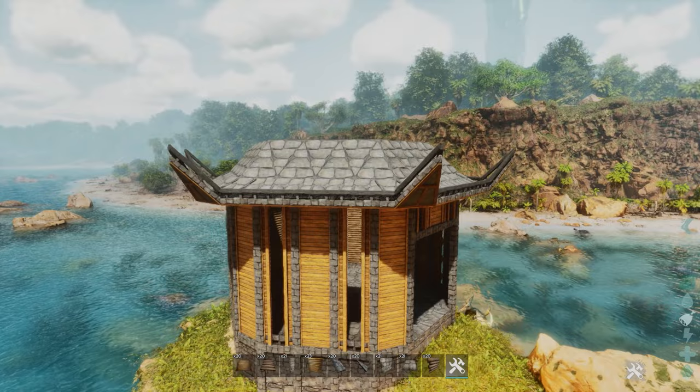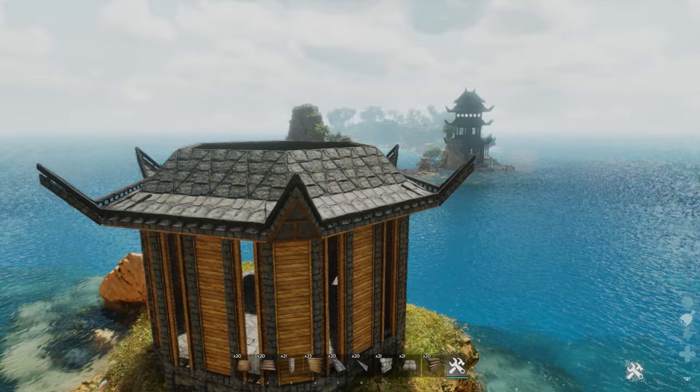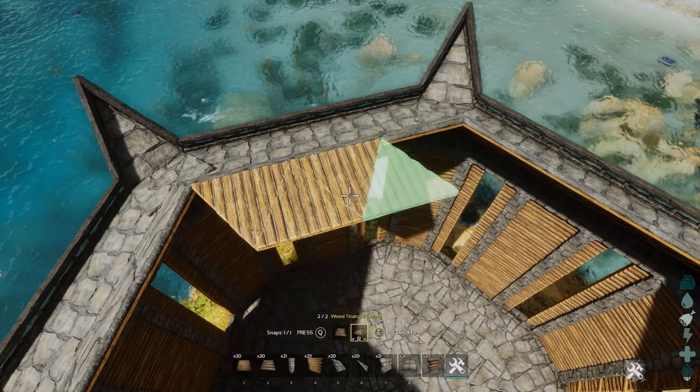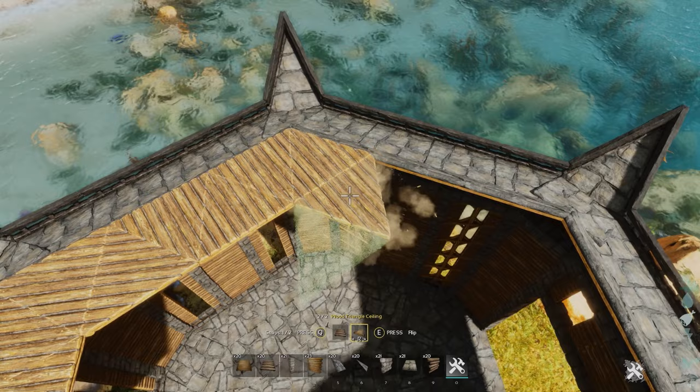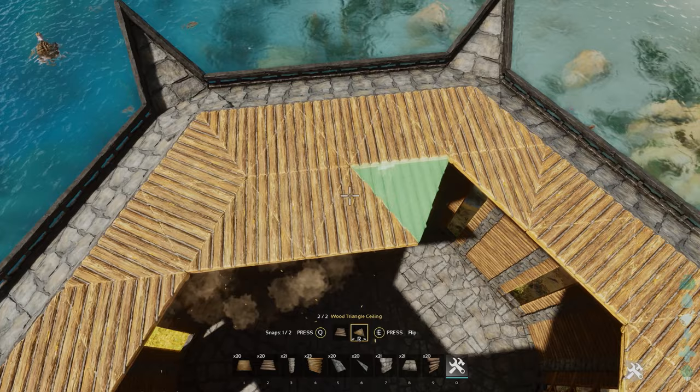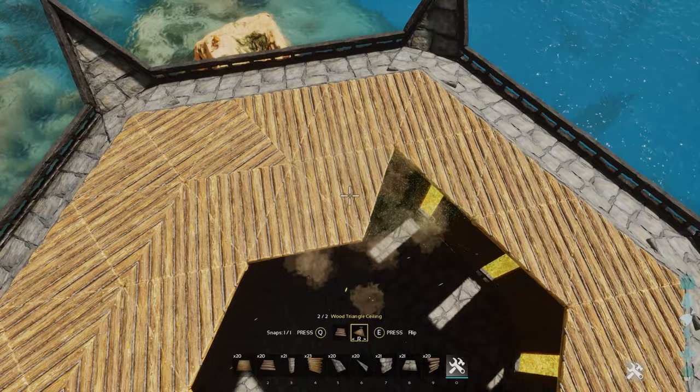It should look something like this, and that is basically the first layer of our pagoda completely done. Moving on to the next layer — in order to get started we're going to fill in the floor with these triangle pieces. It should just work by going around and filling it all in; it should perfectly line up. First do the outside border and then slowly work your way to the inside. We will add some stairs to the inside as well later on, so for now we might as well just fill it in completely.